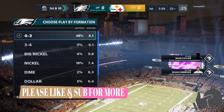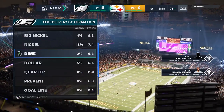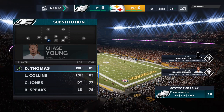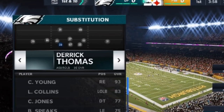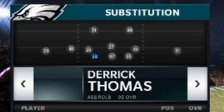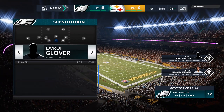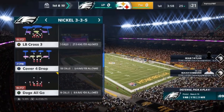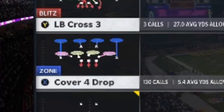The formation is the same one I've been using for a couple of months now — the Nickel 3-3-5. The only adjustments I make, which I showed in the previous video, are Chase Young at defensive tackle and Derrick Thomas at defensive end. I also have safeties at all three linebacker spots, but that's not going to be any issue for stopping the run. The play itself is the Cover Four Drop.